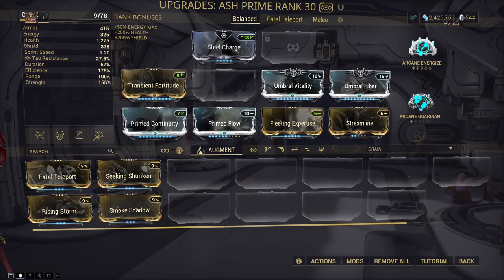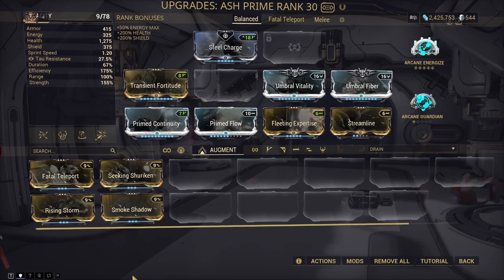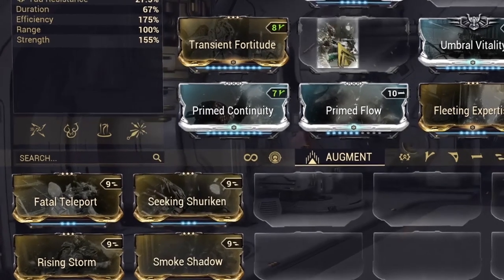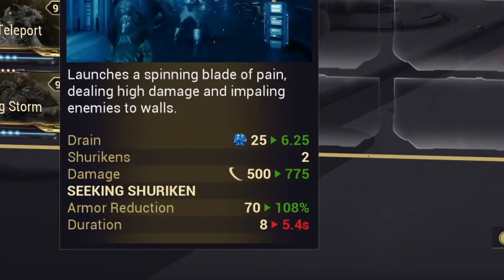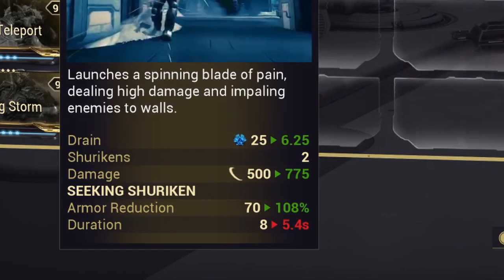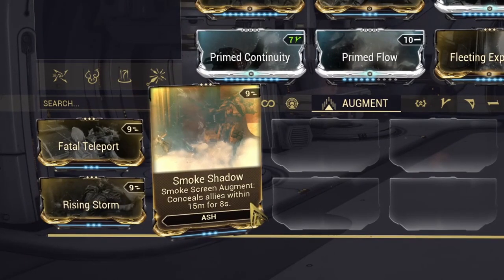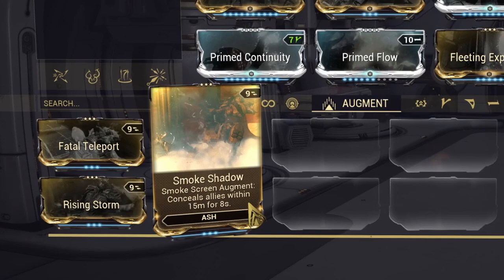Ash has 4 augment mods, each affecting one of his abilities. Seeking Shuriken augments his shurikens so that enemies hit have their armor reduced — at max rank, reducing armor by 70% for 8 seconds, affected by ability strength. This is very useful against highly armored enemies and debuffs 2 targets for a low energy cost. The Smoke Shadow augment extends Smoke Screen's invisibility to allies and companions, but in my view it's his least useful augment and I can't think of a build I'd actually use it in.